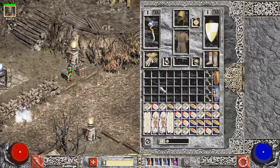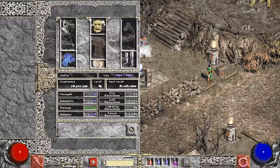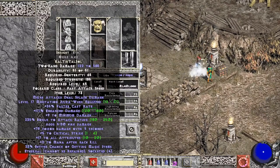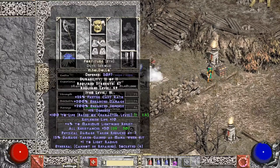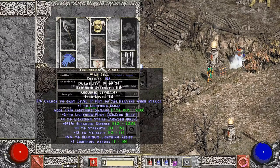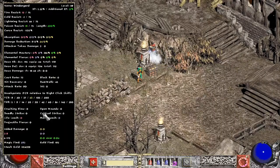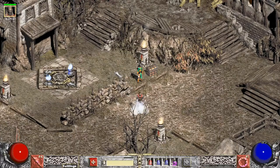Rest of the gear is mostly resists or magic find, and one Gheed's. I'll need to trade for an Annihilus and a Torch at some point — not going to be killing ubers with this sorceress. As for my Merc, he's decently set up. Still have Andy's helmet, haven't socketed it yet — someone suggested a rune which I might do. Still running Insight but will need to upgrade to Infinity at some point. Built a Fortitude for enhanced defense. Merc has Laying Hands, Thundergod's for the lightning, and Goblin Toes for crushing blow.